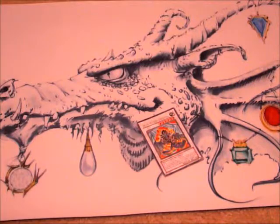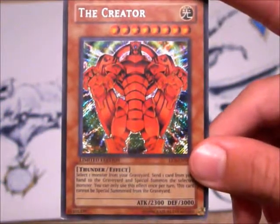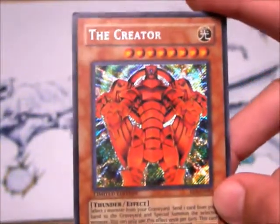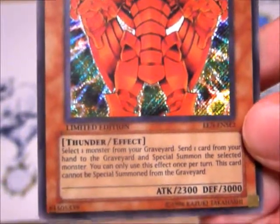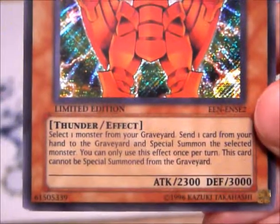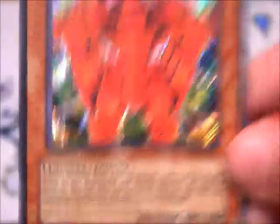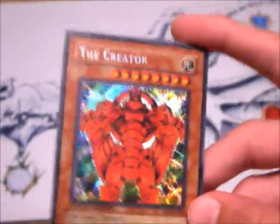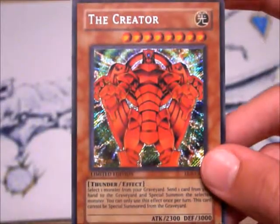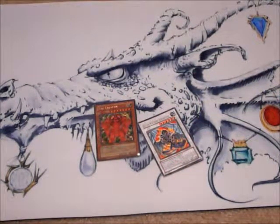Then you're going to need The Creator. I like him because of his defense and his effect. Each turn you can special summon one monster: you select one monster in your graveyard, send one card from your hand to the graveyard, and special summon the selected monster. You can only use this effect once per turn. This card cannot be special summoned from the graveyard — once he's in there, you can add him to your hand or deck but can't bring him straight back to the field. He has eight stars so you will need two sacrifices, but that effect and defense combined is really good.